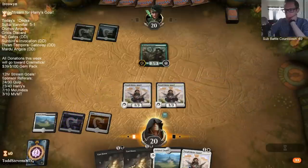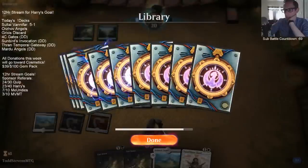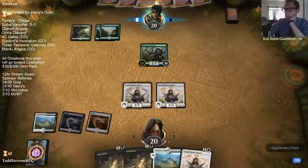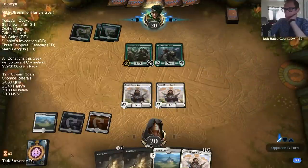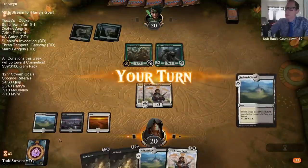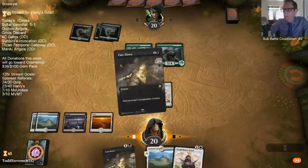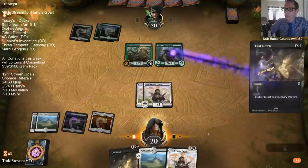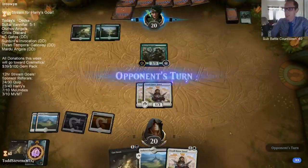My avatar is Lazav - Lazav the Multifarious. So we're against Mono Green splashing Black, most likely for Find/Finality, and like Assassin's Trophy and Duress stuff like that in the sideboard.